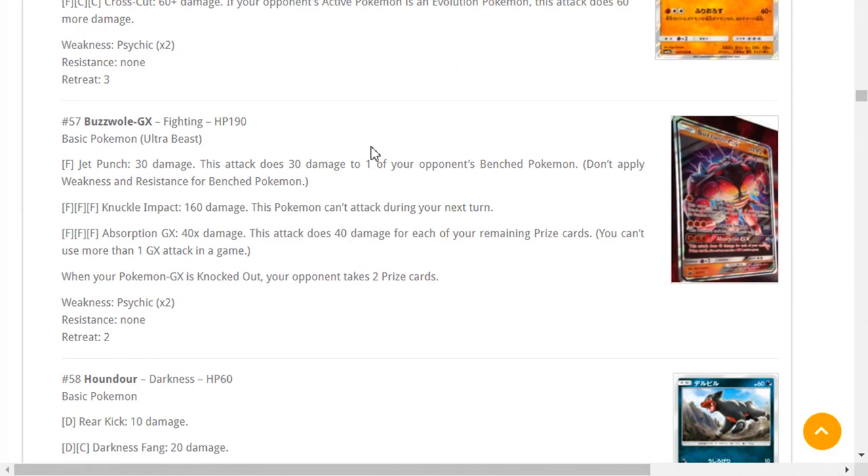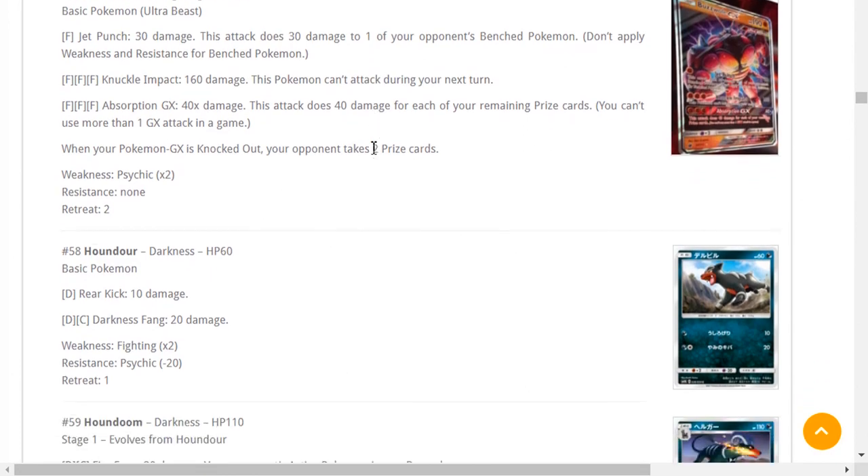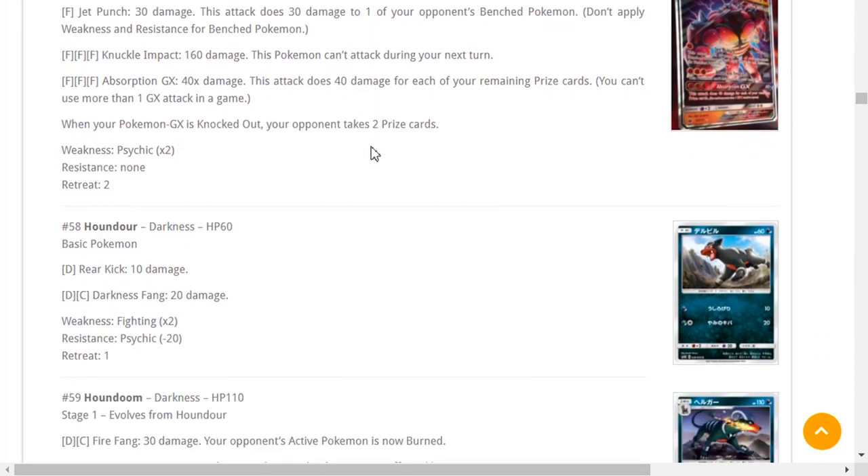Absorption GX does 40 damage plus 40 for each of your remaining prize cards — so with six prizes remaining you're doing 280 damage. If you've taken four prizes you're only doing 160, so you're better off using a different attack. Zoroark is a pretty easy knockout for Buzzwole GX too — with two Strong Energies your Jet Punch does 70, with Choice Band that's 100 bench damage — 200 to Zoroark — combined with any prior damage and it's knocked out. Buzzwole GX is a good card. Get yourself three or four if you want to play a Buzzwole deck, or hold on to it as trade fodder since it'll be worth good money.